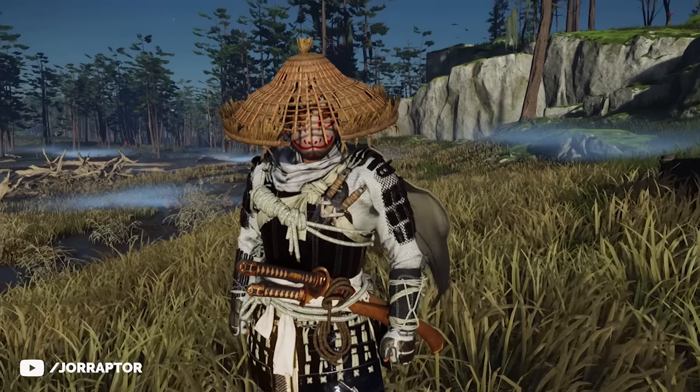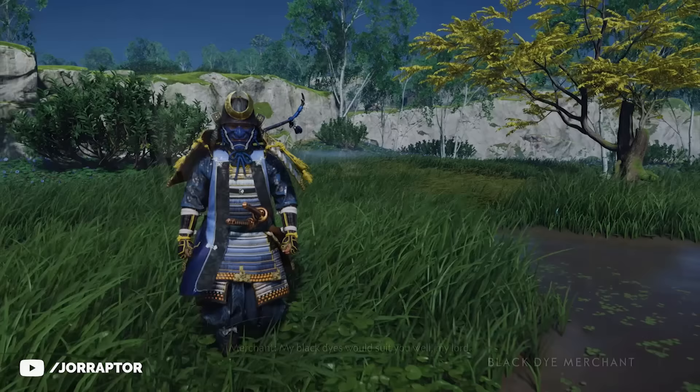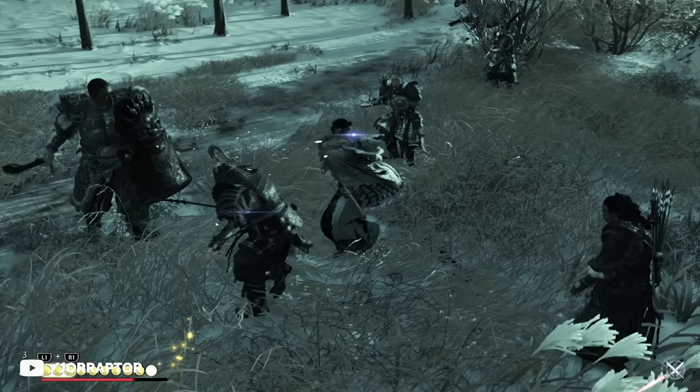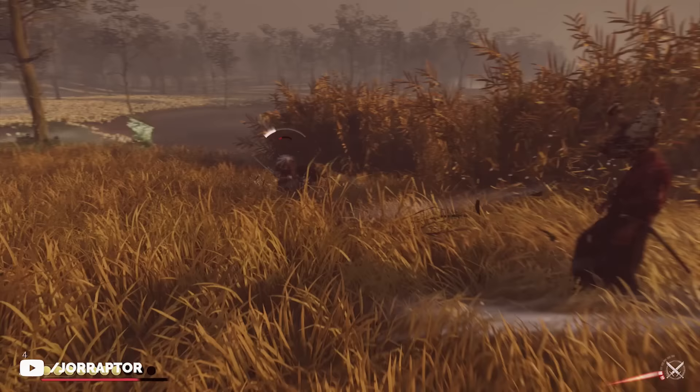There are many awesome cosmetics you can find in Ghost of Tsushima, and combining them with armor and using the dye shop in the world will let you create some awesome combinations. In this video I want to highlight some awesome outfits that Dennis and I came up with, tell you how you can get these cool cosmetics if you don't have them yet, and I also have a question for you at the end of the video.